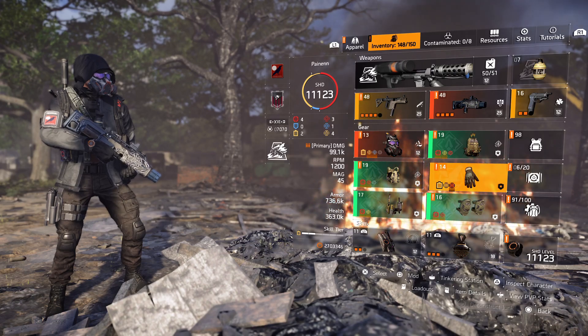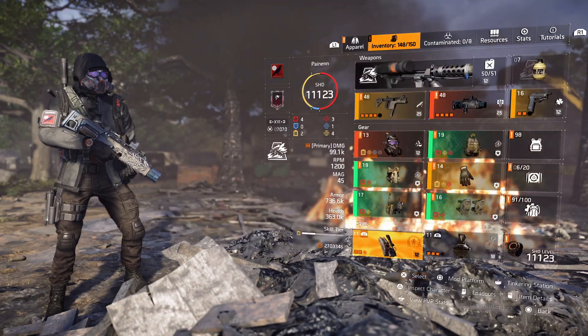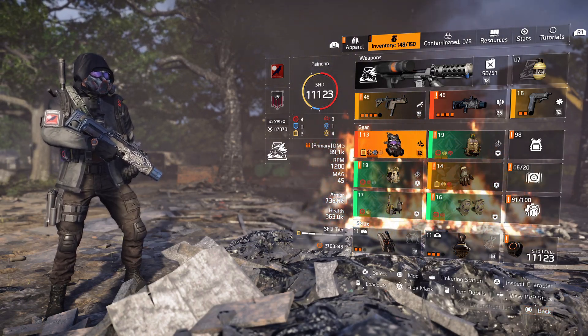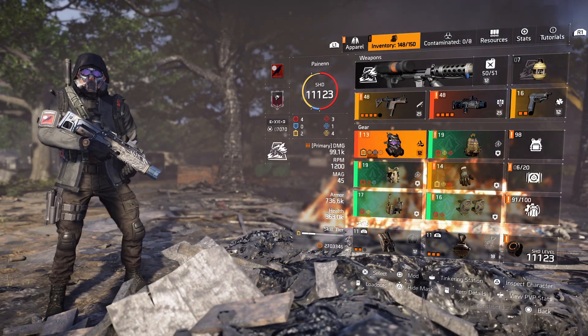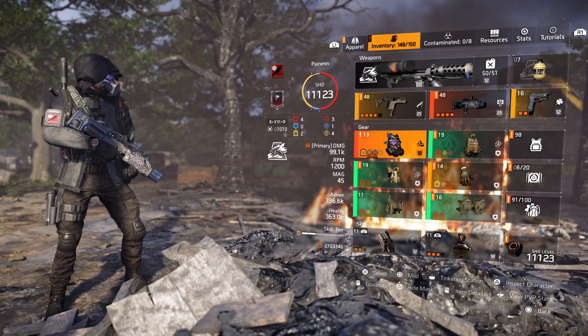What's different about this one is you're going to use the pulse jammer. When you pulse jam the room, it's going to apply the vial mask effect, which is considered grenade damage. And when you jam the whole room with the pulse jammer, the whole entire room will explode.